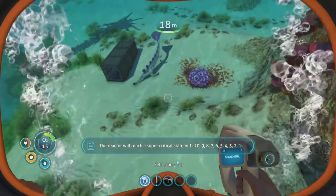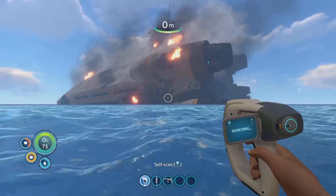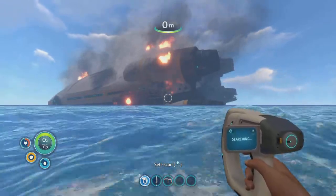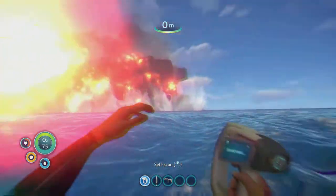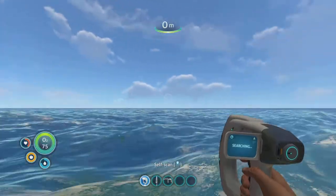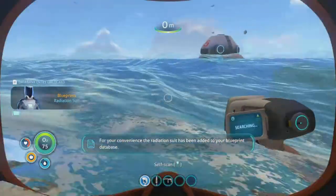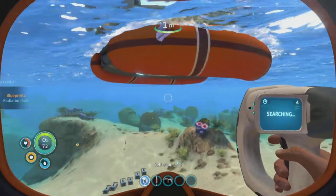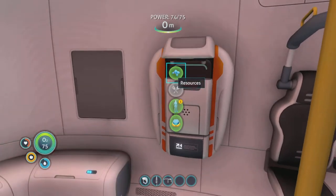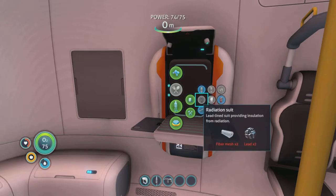Emergency: a quantum detonation has occurred in the Aurora's drive core. The reactor will reach a super critical state — five, four, three, two, one. By the looks of it, the ship's about to blow. The thing with that now is it widens the range of radiation it's dishing out, which is not a great thing. So basically it's just given us a new blueprint for the radiation suit — we need lead and fibre mesh. That's easy enough to do.